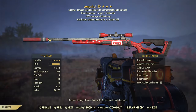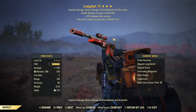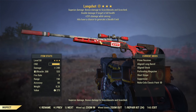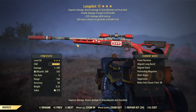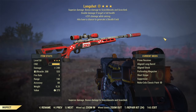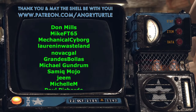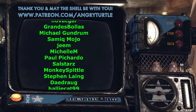Still, Longshot has its place — if I were farming 308 ultrasight ammo in daily ops, it's a perfect solution: one bullet per kill on regular mobs, and it drops a lot of ultrasight 308 inside daily ops to then feed something like an ultrasight light machine gun. So this is definitely an option for farming ammo. Is it the best sniper? It is not. Is it a really good sniper? It is a really good sniper.